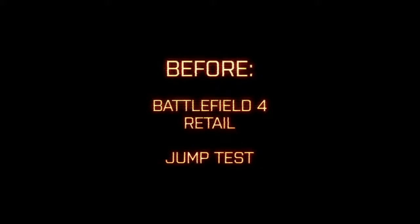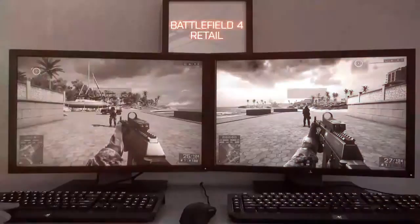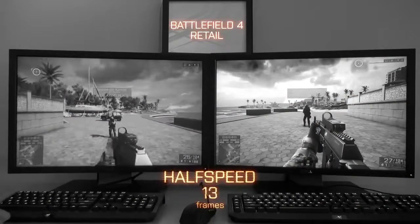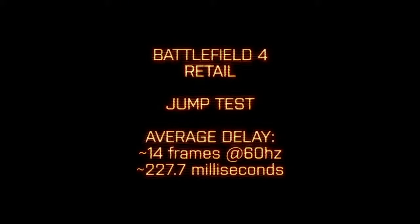First, we test jumping. We will count frames from the first visible frame on the jumper side to the first visible frame on the spectator side indicating a jump. On average, a 14-frame delay was measured — about a 227 millisecond delay between players.